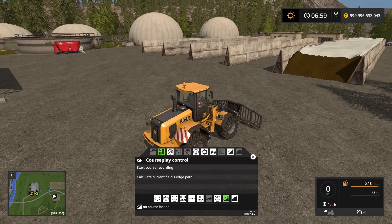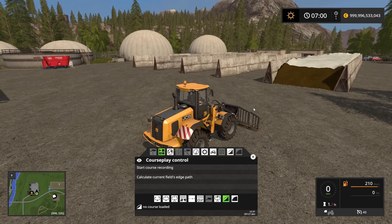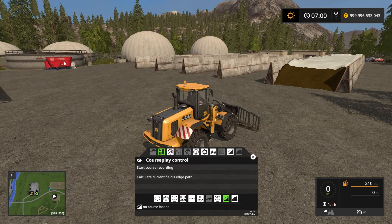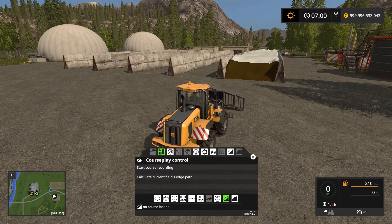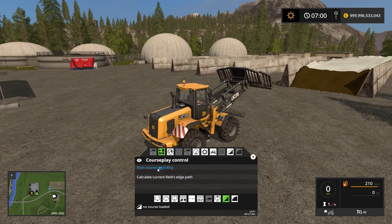The course recording for this one is a simple loop where we start out by filling up the shovel with silage. Once we have that full we're going to go over to the sell point over here and empty out the shovel, and then we're going to return to the start point. So to set up the course we need to first lift up the shovel and then start the course recording, which we do by clicking this button here.